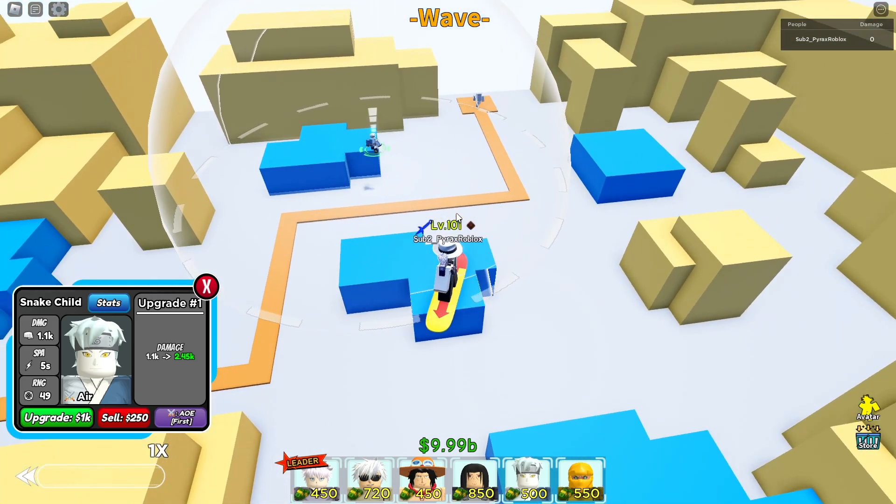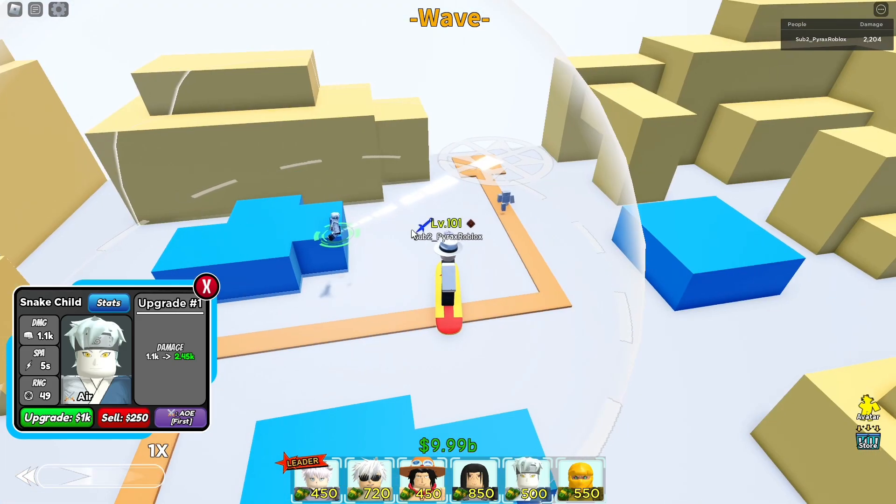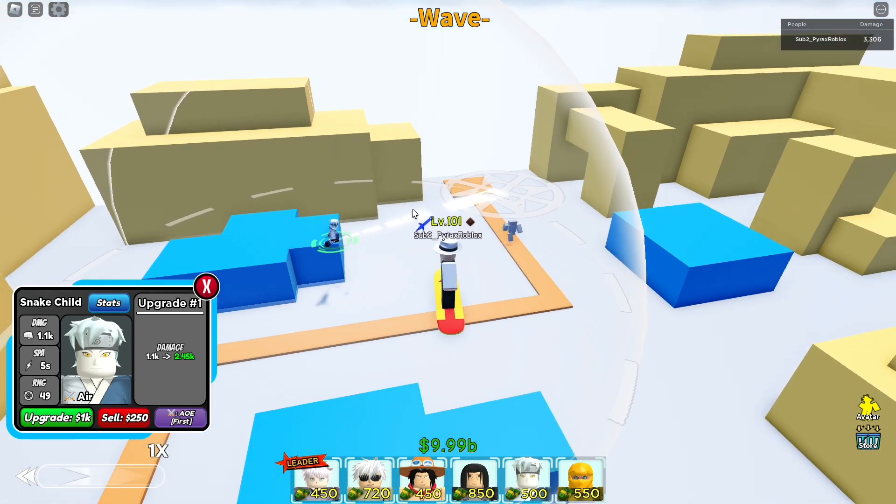His first attack is 1.1k damage, 5 spa — you'll see because he just throws some shurikens. The first upgrade is 1k and it's going to double his damage, and then the next upgrade is 1.5k which is going to double his damage again.